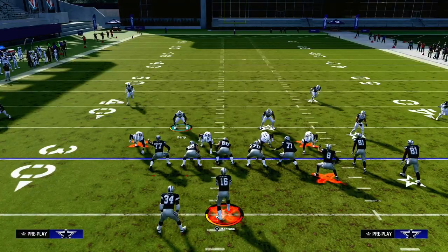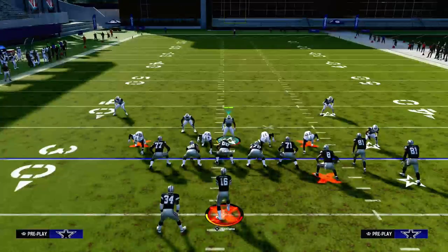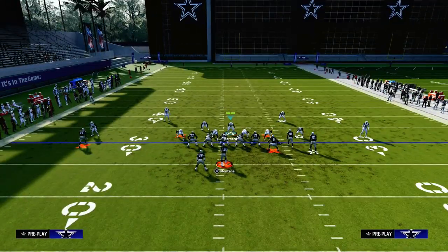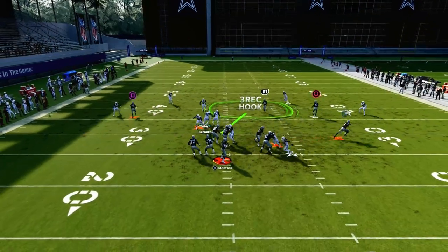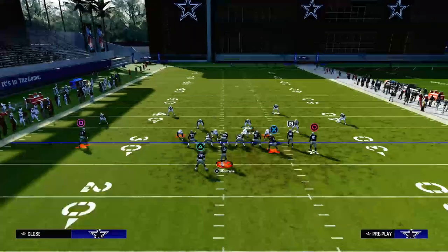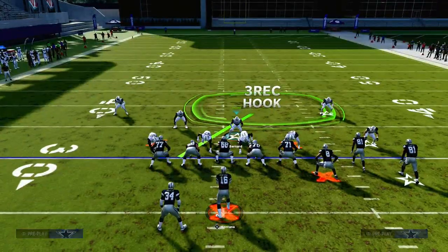The cool part about Big Nickel Over G is it is one of the only formations in the game where you can actually get six-man pressure from this, and we showed that in the Patreon video. You can get six-man pressure, so if they block the running back you're going to be just fine. You can also create some crafty three-man pressures with Big Nickel Over G that nobody knows about. A lot of people are really sleeping on Big Nickel Over G, but there's still a lot left to be learned about this formation.